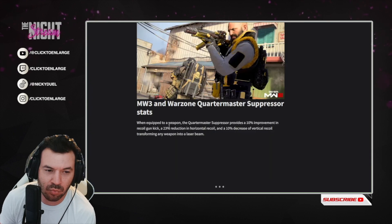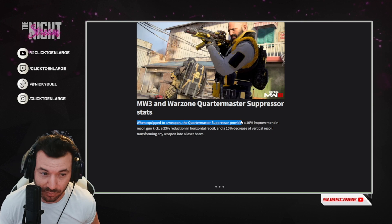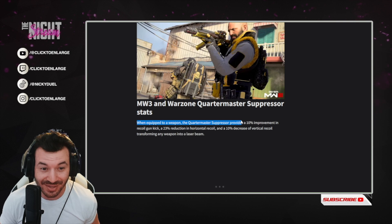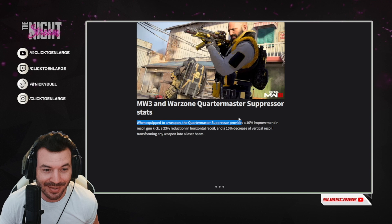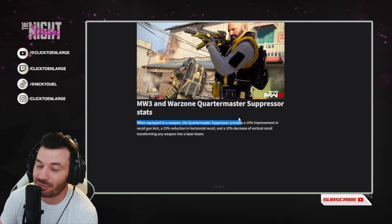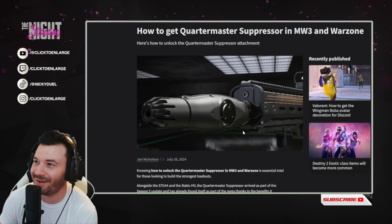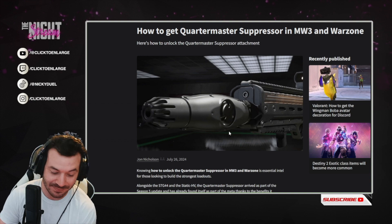Just to go back — what makes the Quartermaster Suppressor so great? When equipped to a weapon, the Quartermaster Suppressor provides a 10% improvement in recoil gun kick, a 23% reduction in horizontal recoil, and a 10% decrease in vertical recoil — transforming any weapon into a laser beam. Go get the Quartermaster Suppressor; this thing seems like it rocks. Enjoy it now.